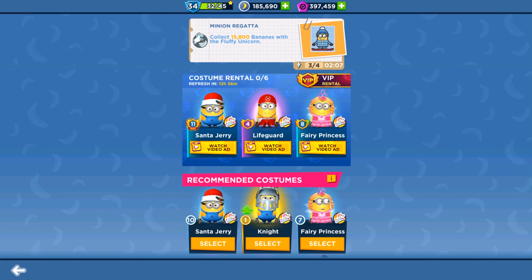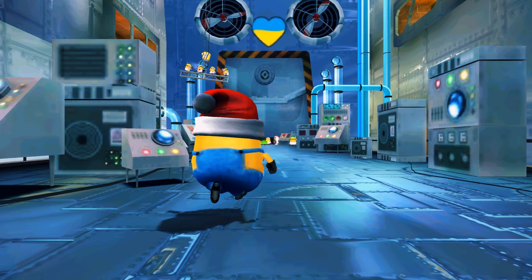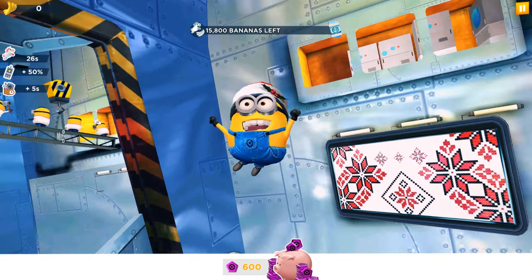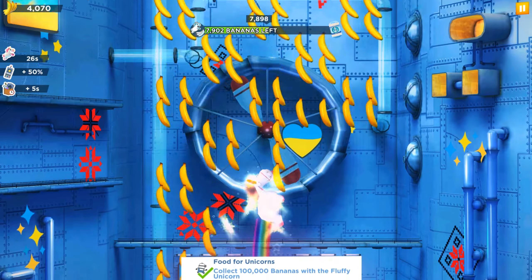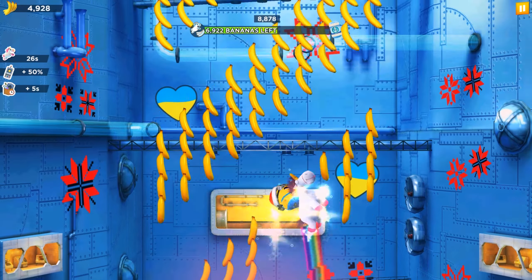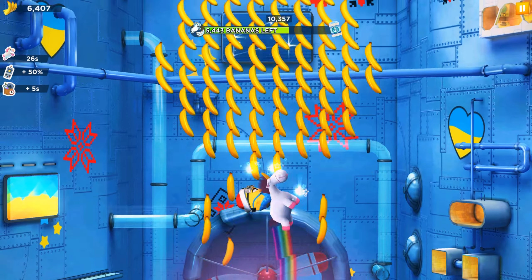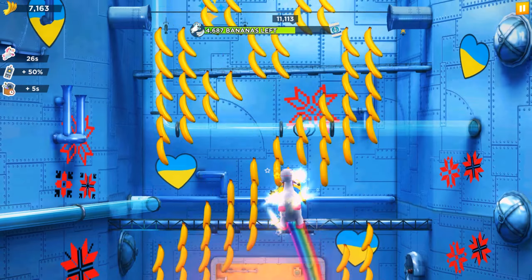Next task: collect 15,000 bananas with the Fluffy Unicorn. We're using the Santa Jerry Minion with the Fluffy Unicorn ability and all perks. The second prize is secured, and let's try for the third — collect one hundred thousand bananas with the Fluffy Unicorn. We're completing some side tasks in the Minion Festival, where right now we still have the Layups to Watch minion, and in the next one there will be the Ukrainian Knight minion.